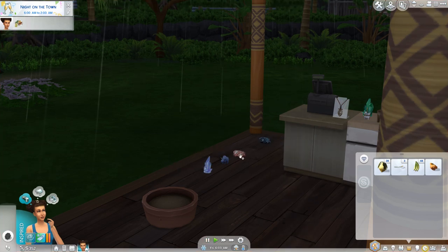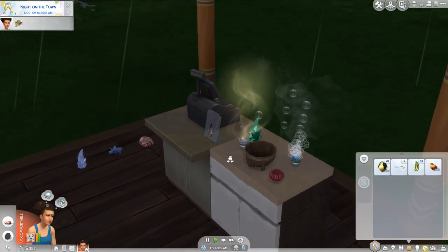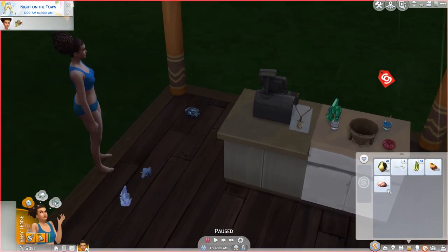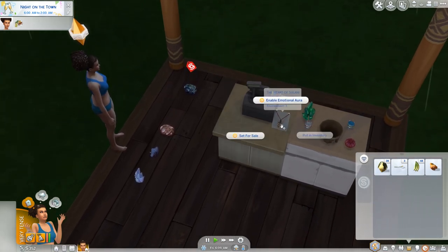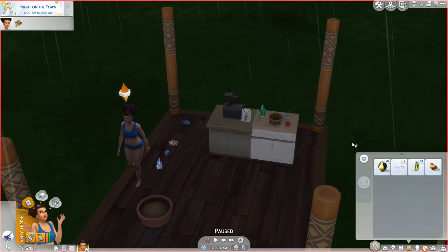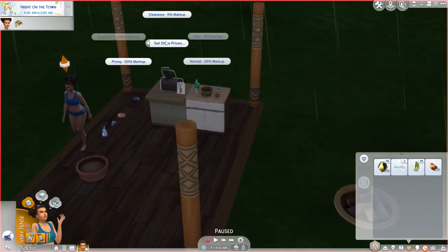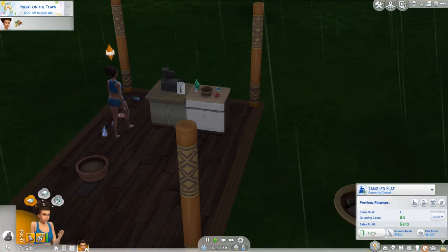I have to go to the floor because we don't have any more counter space. I want to keep that conch. Plantains will sell later. Set for sale. Apparently I can't set that for sale — I think I have to claim it first. These are the drinks. Set for sale. It's so weird that you have to click claim — I guess because it was from the lightning. Set for sale. Let's go to Birds of Paradise.